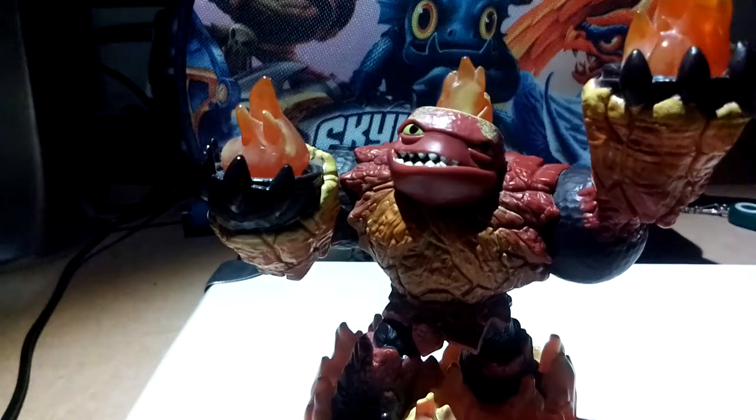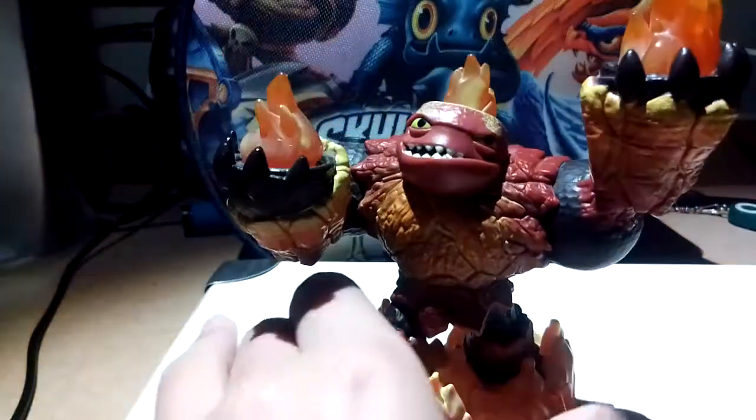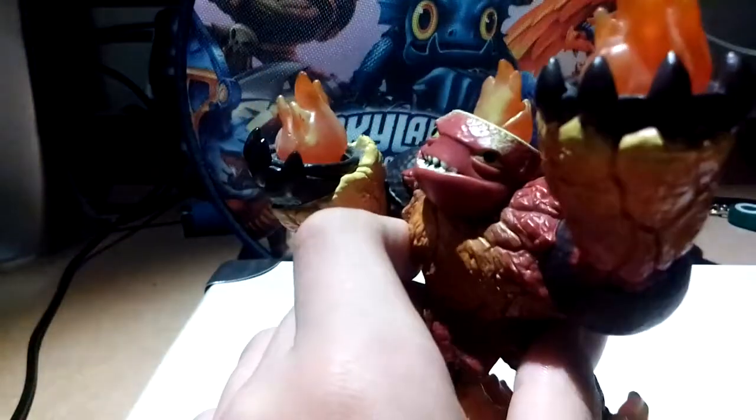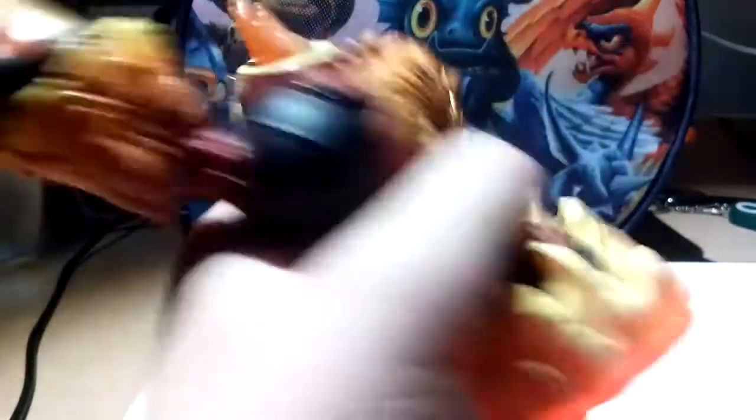Then we have — I don't remember his name, let me check the book again. Hot Head — very imaginable name. His flames all light up. He's a fire Giant. Crusher is earth and Tree Rex is life. He also has a little signal and can do the hot rain thing.